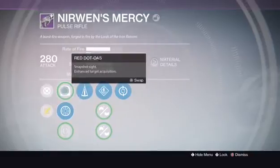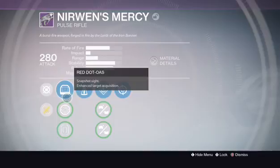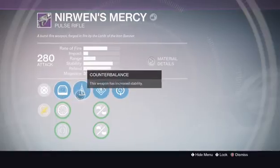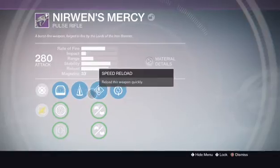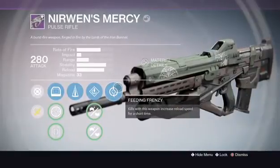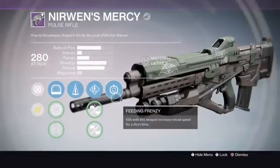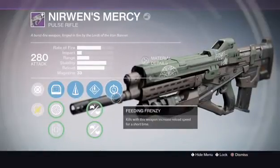I don't like the Quick Draw, so I'm just going to stick with the Red Dot OAS. The next perk is Counterbalance — more stability. Then Speed Reload, which is self-explanatory — reloads faster. And Feeding Frenzy, which means every single kill reloads even faster. So that's basically max reload every single kill I get. Beautiful, absolutely amazing.